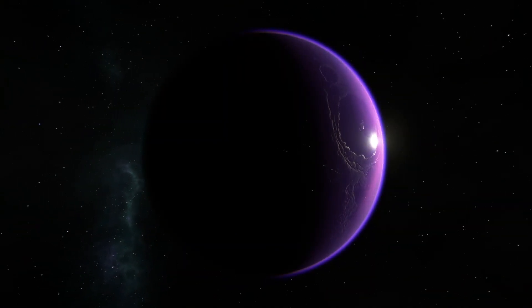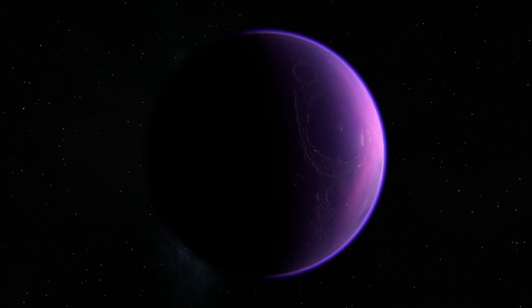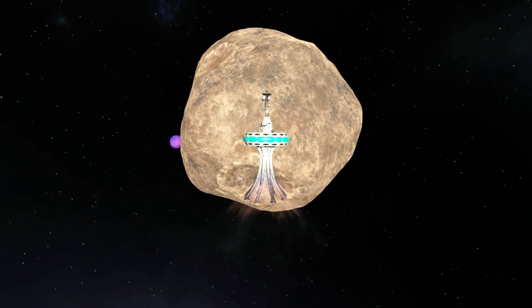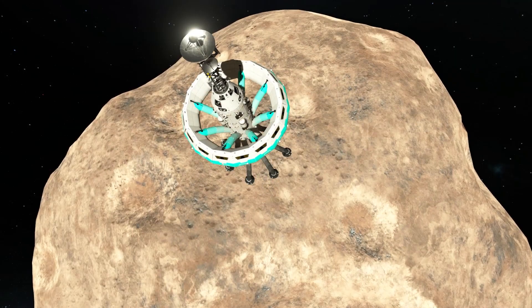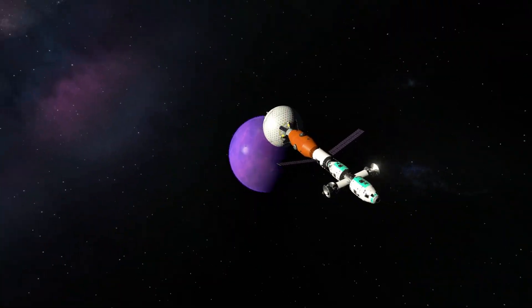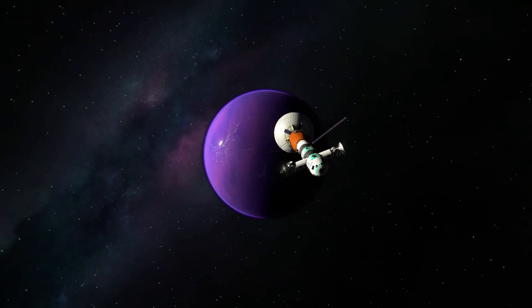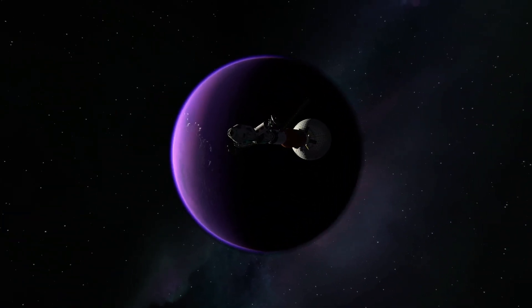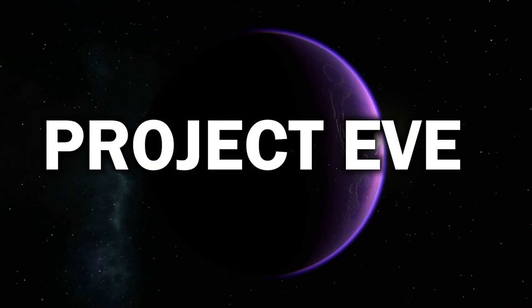EVE is without question the hardest planet to land on in Kerbal Space Program, but we will attempt exactly this. But first we will take a look at Gilly, send a base there in order to explore potential mining opportunities, and then we will send a whole refuel space station there. Have fun and welcome to the first episode of Project EVE.